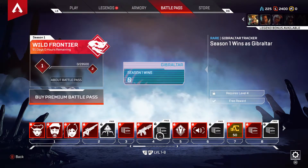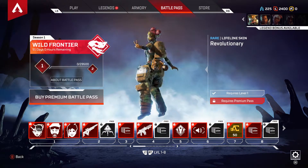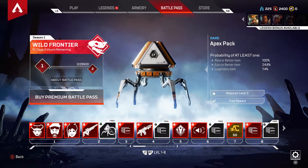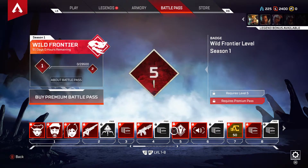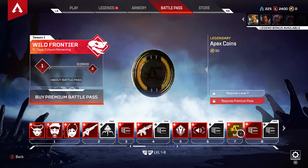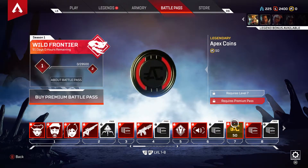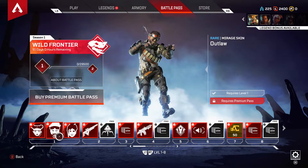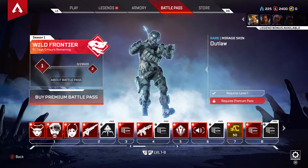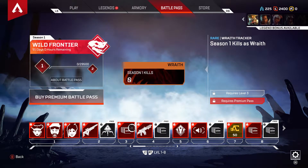It works kind of similar to Fortnite — you've got some free items, but most of them are unlocked by actually purchasing the Battle Pass. Free items include the Rare Apex Pack, the Season 1 wins as Gibraltar, then Pathfinder, then Wraith, and then it goes on for each character. For the locked versions of the Battle Pass, you get the skins, you get weapon skins, and you get the Season 1 kills.